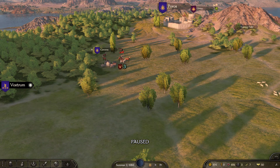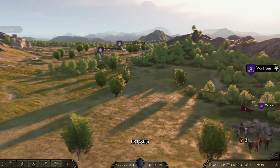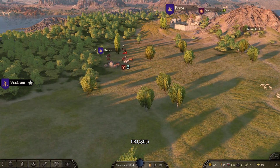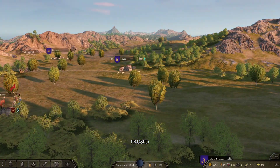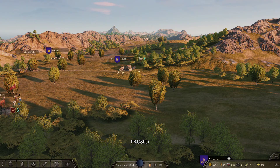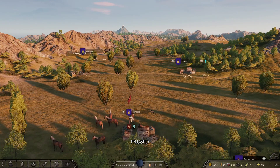Usually when you release the right click it would respawn where you'd clicked it, but now look — it's off the screen. I've brought it in from the right there. Let's do it just above where my character is, have a look around, release — and it's over here to the right. It's not respawning where it should be.